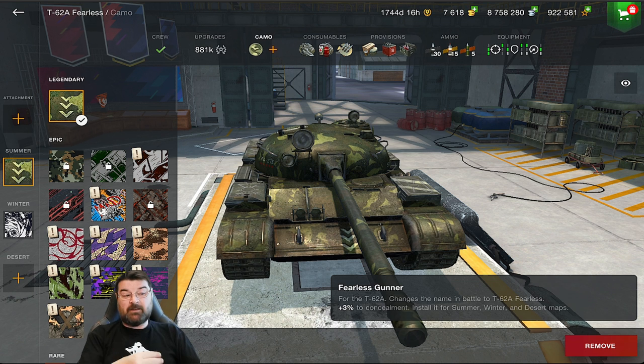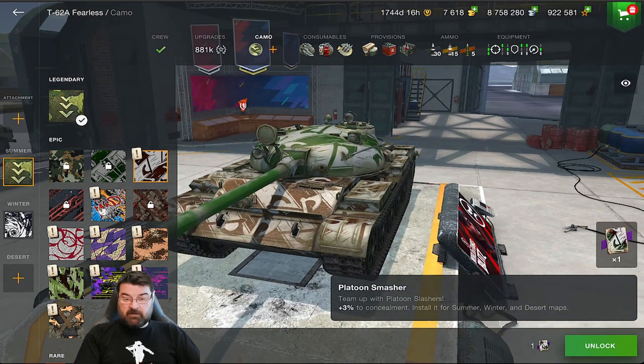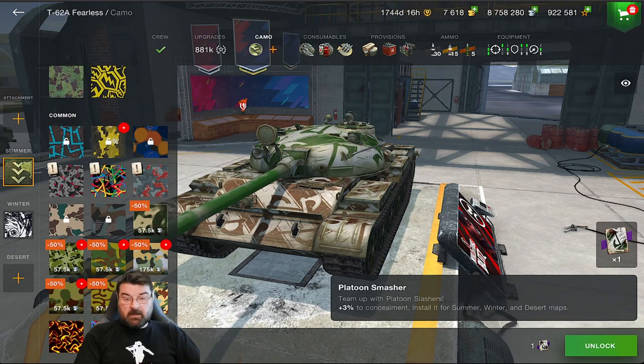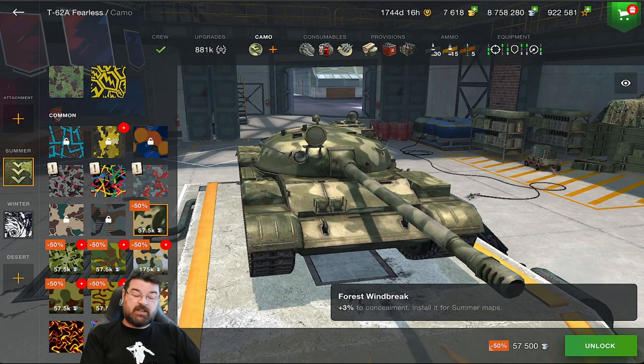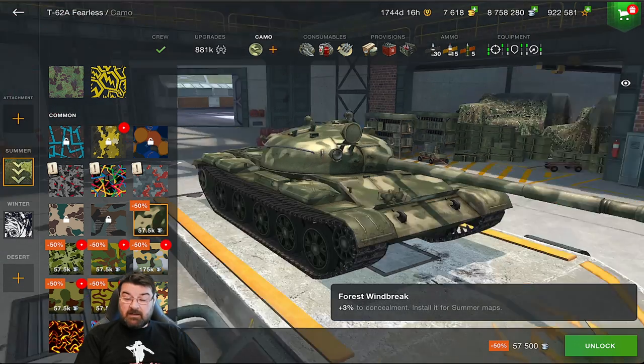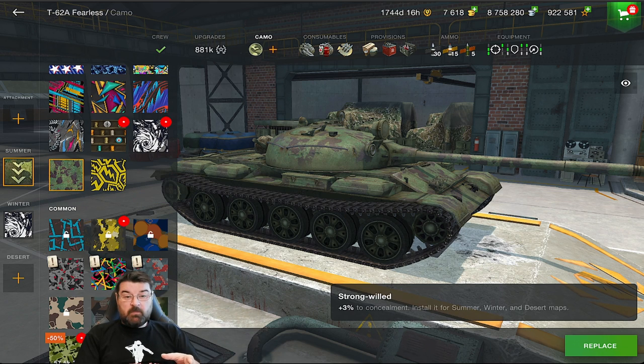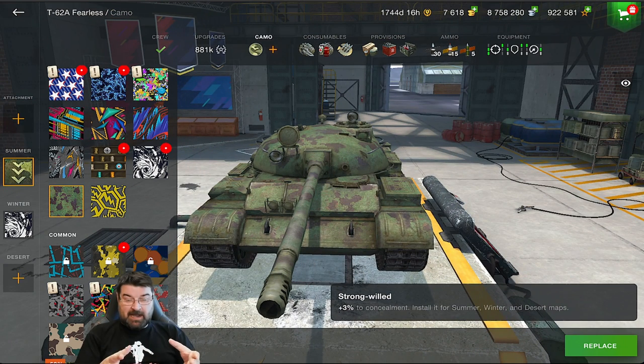Nobody's telling you to buy legendary camo for a thousand gold. Some of you will have certificates you can use, and some camos can be purchased with credits. If you roll down, you'll find standard camo purchasable with credits — it gives the same 3% profile bonus. That 3% really does help a lot. It's not a waste of money or resources, and I strongly advise all newer players to take this seriously.